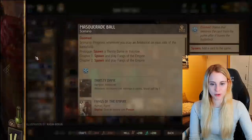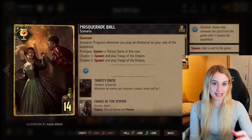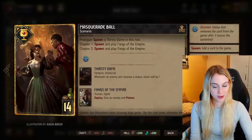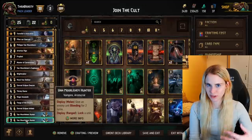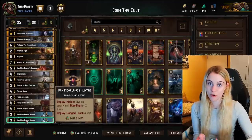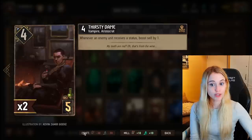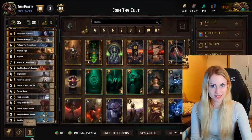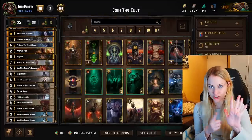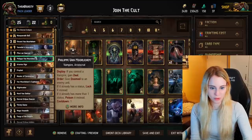Masquerade Ball progresses whenever you play an aristocrat on your side of the battlefield. It will spawn a Thirsty Dame in the same row. In chapter one it spawns and plays Fans of the Empire, and in chapter two it does so again — both of those cards poison a unit. These go well together because we give out statuses with our cult deck, and our aristocrat cards turn into engines when you give out statuses. Thirsty Dame boosts itself by one whenever any enemy unit receives a status — poison, lock, doomed, veil, anything.